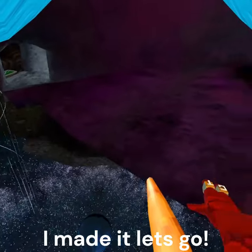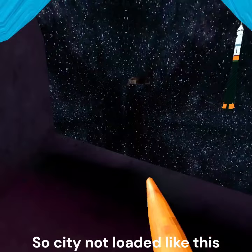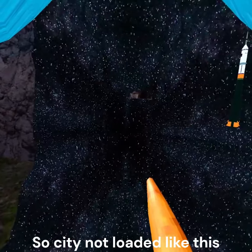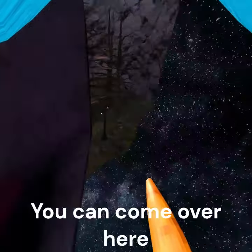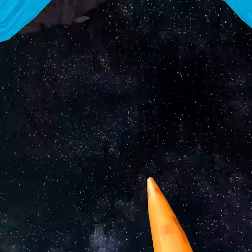Please make it. I made it, let's go. So, City should be loaded out like this. Then you can come out of here. I came out of here. Yay!